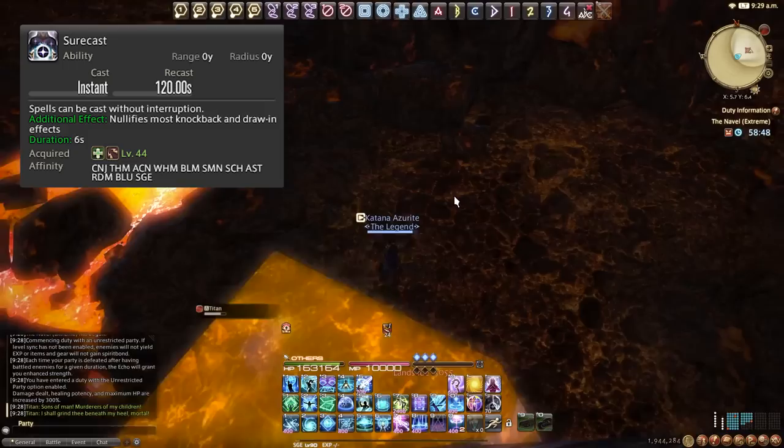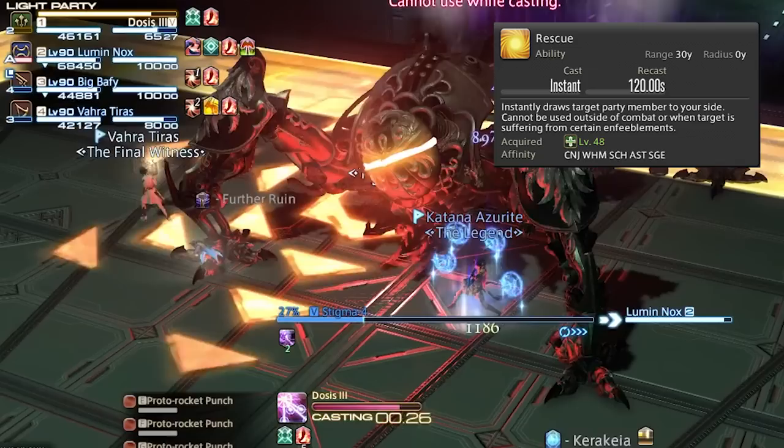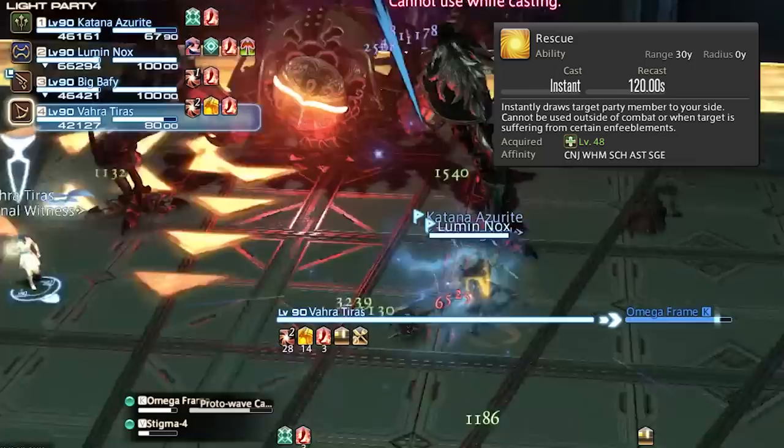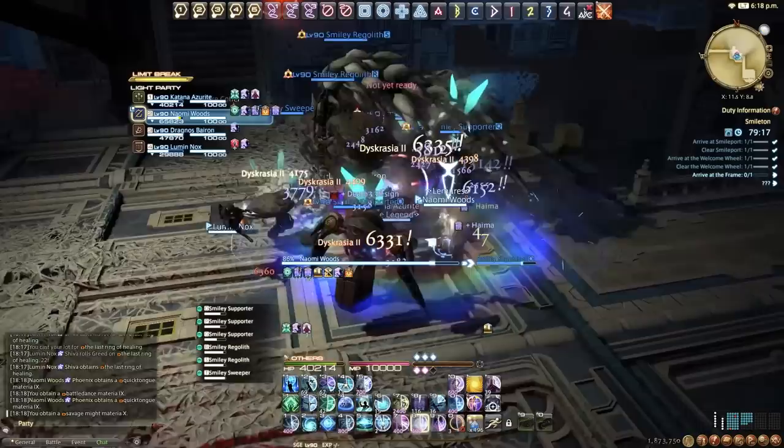Then we have Rescue, a niche ability on a 120 second cooldown. It instantly draws a target party member to your position. If you see a party member standing in an AoE that's about to go off, you can use Rescue to pull them out and save them. And that covers every single ability Sage has — all mechanics, gauges, and role actions. Let's move on to the opener and rotation part of the video.